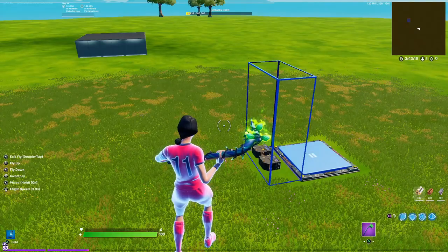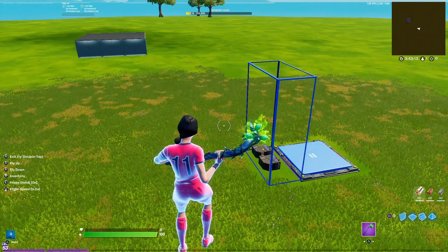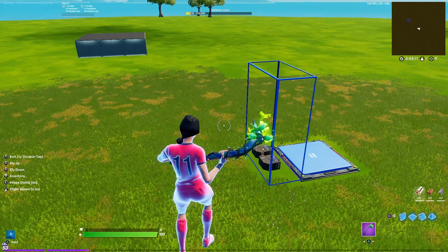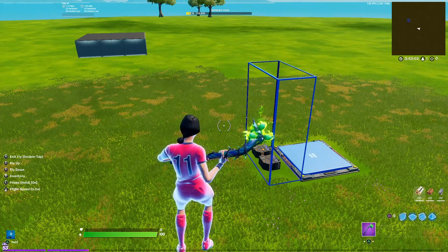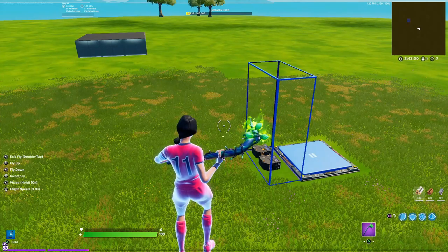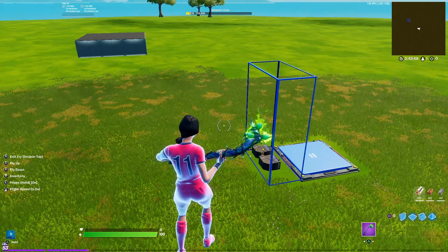And there you have it — that's how you do a build reset in creative. If this video helped you out, make sure you hit that thumbs up. And if you aren't subscribed to my channel, go ahead and subscribe right now. Also, if you need any other tips about creative maps, please write it down in the comments and I would love to make a video for you.